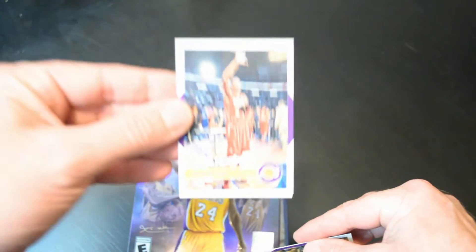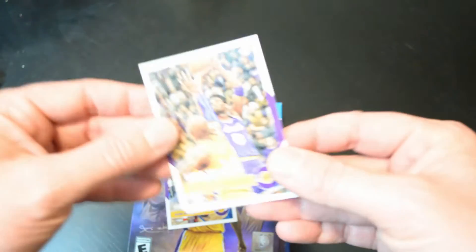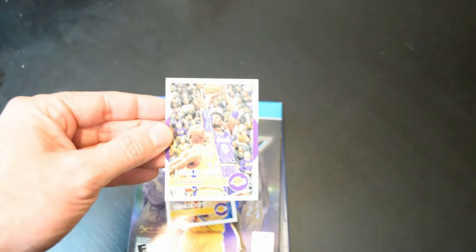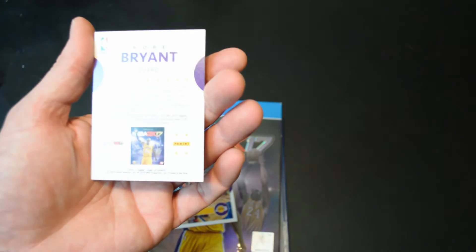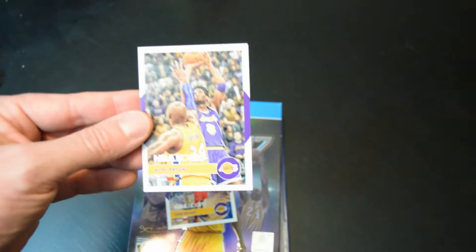We got a Kobe All-Star MVP card — NBA Hoops, Kobe Bryant. Let me get it in focus. That's pretty lit. It's got some stats and it's from the 2011 All-Star Game. Then the second card — we got another Kobe Bryant card. That's actually in-game footage, so that's two versions of him. It talks about one of the moves in his arsenal: his fadeaway turnaround jumper, which of course is a move he got from Jordan.